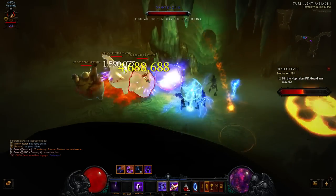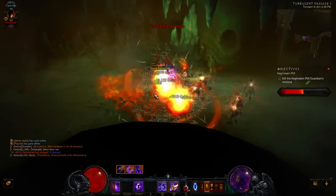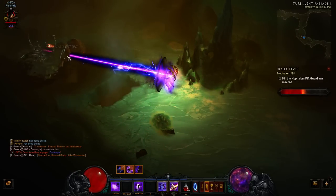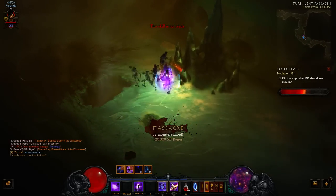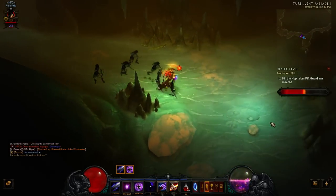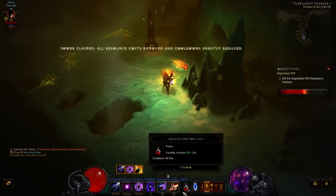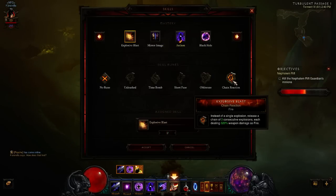There's lots of gold — got an elite pack up here, and again that was a lot of gold. I can't see the type of shrine coming up — hopefully it's a conduit. No, it's a channeling. That's okay though, the channeling is fine.